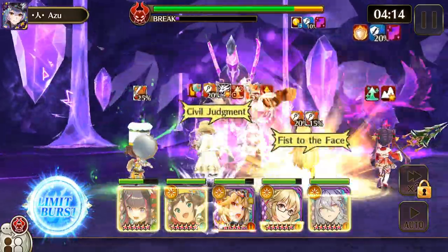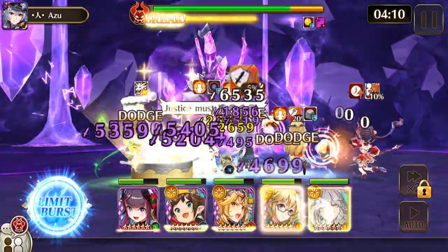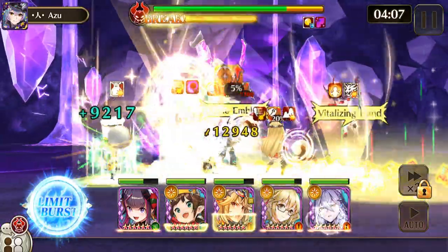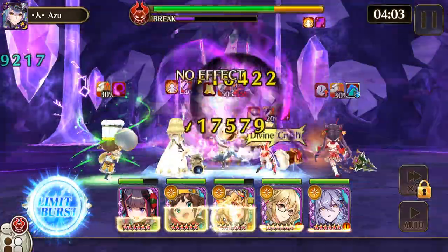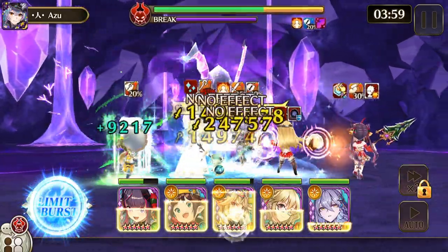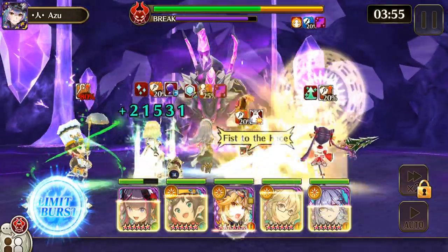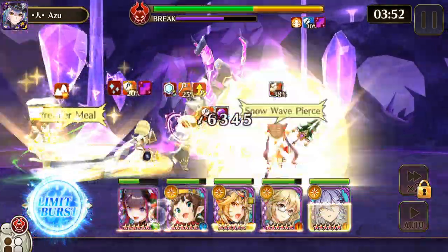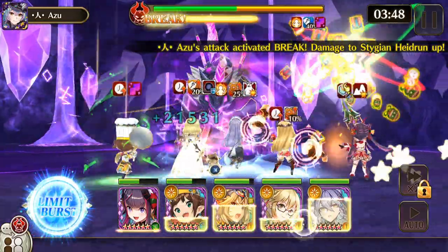It also applies Abyss Veil Chaos to all of its allies. Same as with Vidofnir, this increases the damage they do and greatly increases their dark resistance. If you hit them with anything other than light and neutral damage, they're going to counter attack you. So you're only going to want to use light and neutral for this fight.